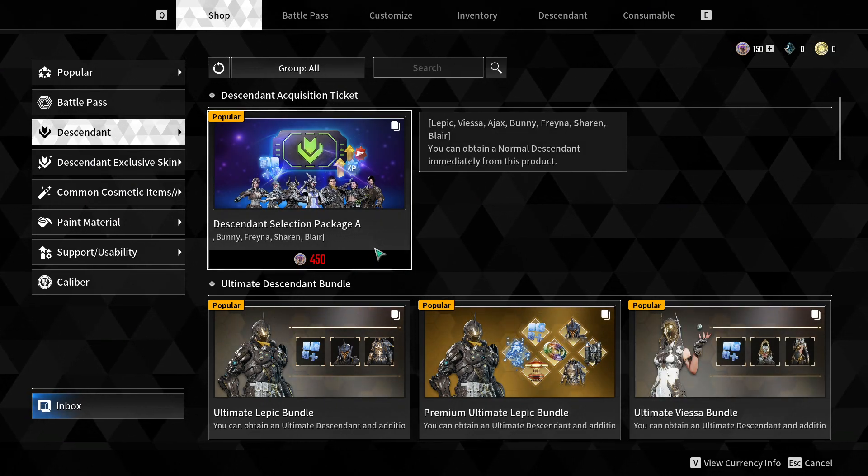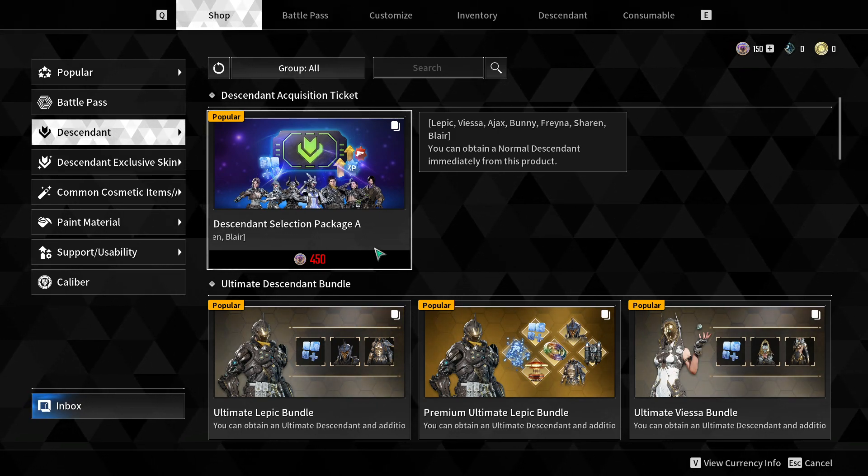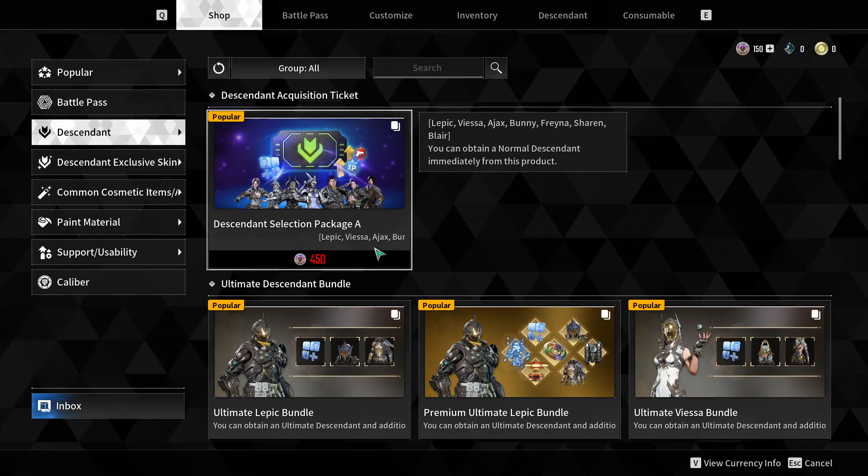This is, I think, just a test period, but yeah, this is it. You get Leptic, Fiesa, Ajax — those are the three you start out with. Then you get Bunny, Freyna, Sharon, and Blair.